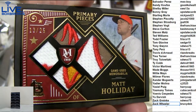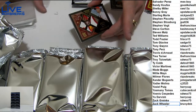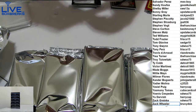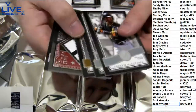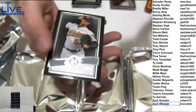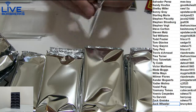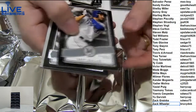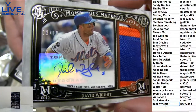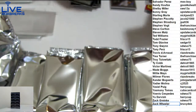Buster Posey, nice green. Chris Sale, 1/99. Oh, nasty — patch alert, 13 of 25, Matt Holiday. Check the patches, those are nasty. Primary pieces, sick hit for the Holiday owner, congrats. Those are nasty right there. Nice start. Next hit — another nice chunk. Beltre, 99/99 quad quad. Sunny Gray.